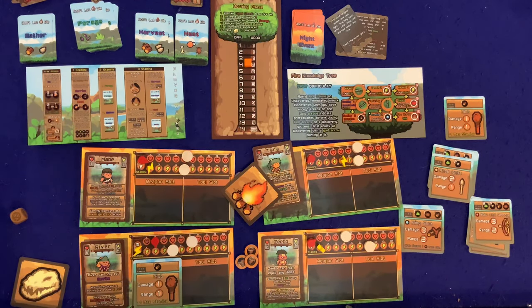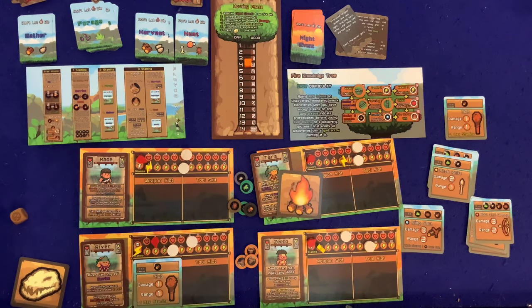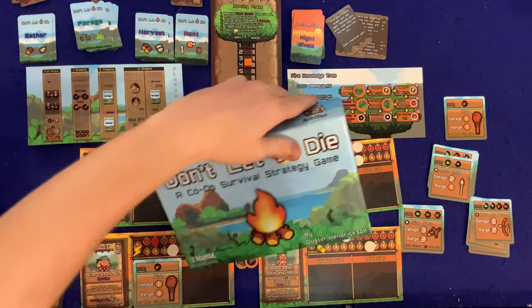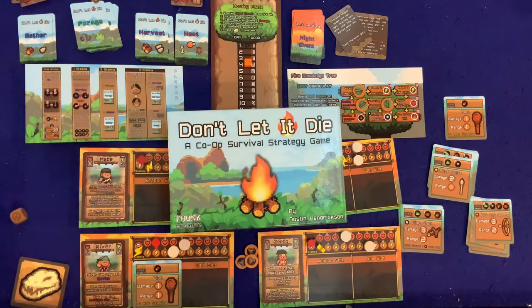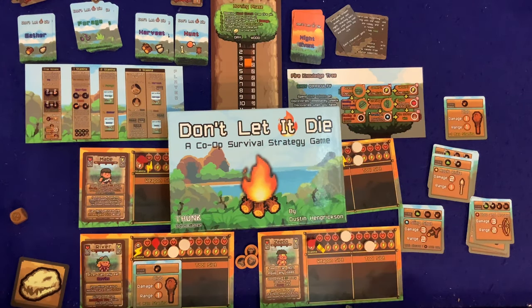The fire has extinguished, saber tooths are everywhere, River has no food, and she's still a picky eater even with raw meat right in front of her — but she's still the MVP. That's my first playthrough of Don't Let It Die. I have a feeling my son Sean and I will be doing a Bauer Family Learns this one very soon. If you want to see how it works with a seven-year-old, click the subscribe button.